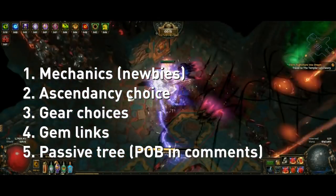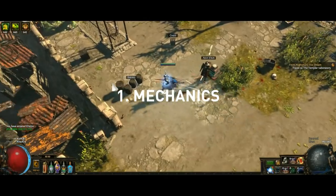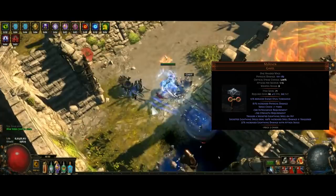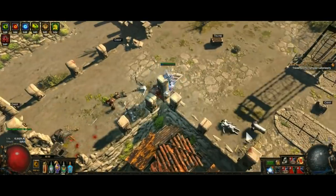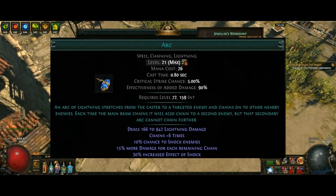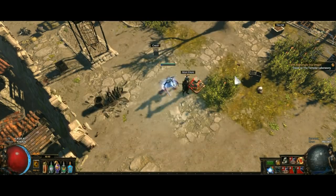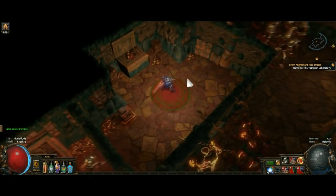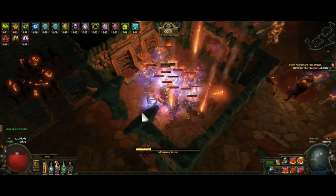Skip ahead to gear if you have to, because we're doing mechanics first. First up, Mjolnir. When you hit anything with this weapon, including hits from skills, it will fire off a socketed lightning spell. In this build we use the newly buffed Arc, just like everyone else, for a great clearing auto-target ability that has half-decent single-target damage. Note: this lightning spell can only happen once every 0.25 seconds, so if you hit 8 times per second, it only goes off 4 times.